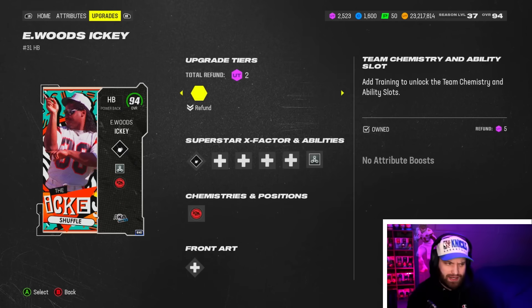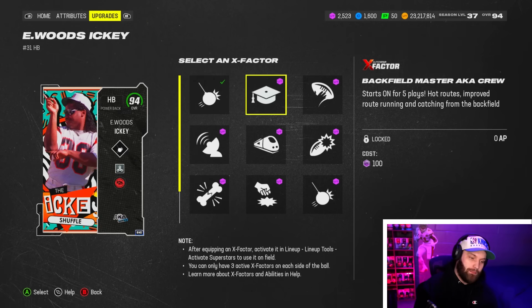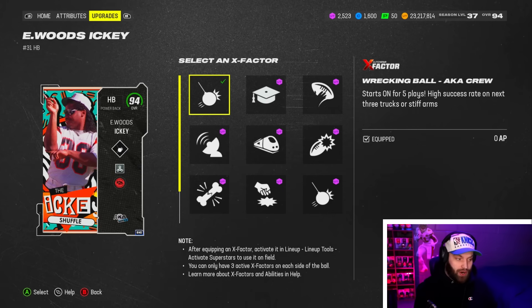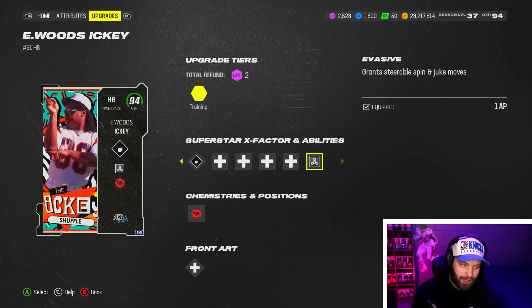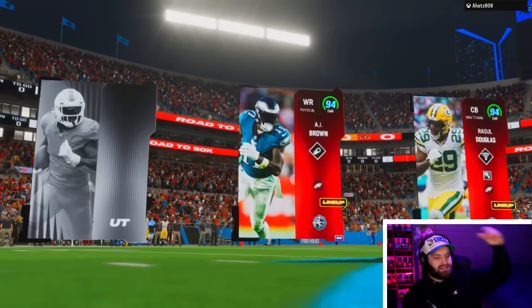With Gift Wrapped he should be one of the better receiving backs in the game, alongside 95 change direction, 94 trucking, and 94 brake tackle. He doesn't get Freight Train, which is obviously the best X-factor in the game, but he does get Wrecking Ball and also Backfield Master. I'm gonna try Wrecking Ball - it's obviously not Freight Train because with Freight Train you just break a tackle running straight. We'll see how it works. You can also get Tank or Evasive for one AP. He has the fast juke so I'm going to make it even better with Evasive.